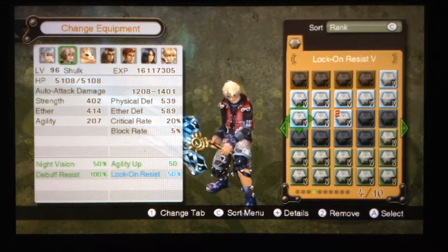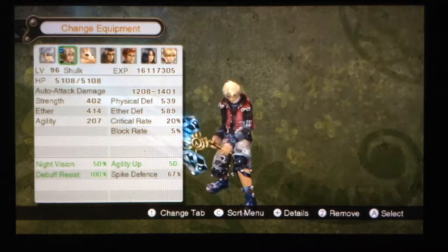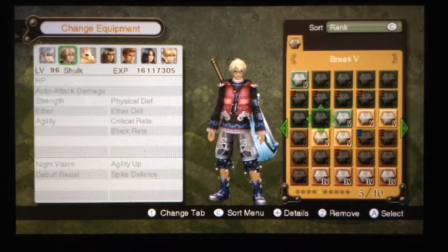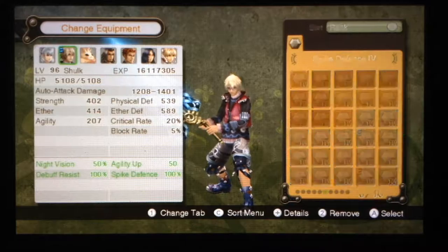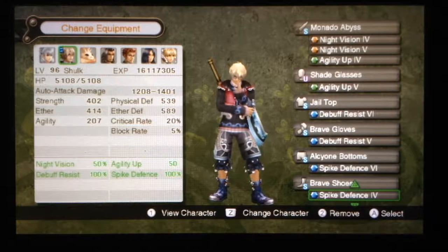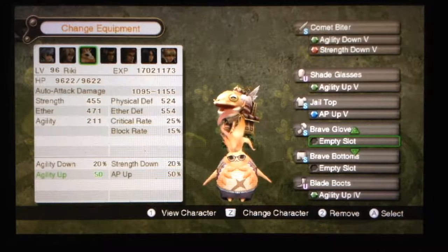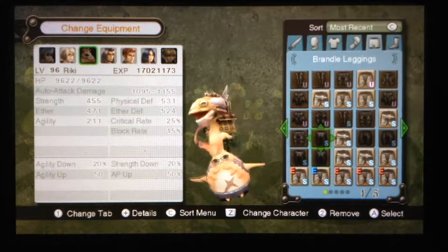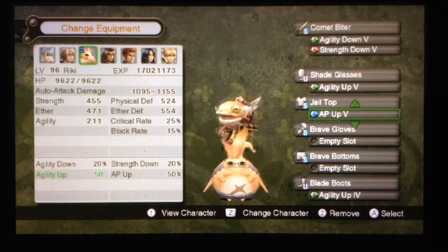And you need Spike Defense. Let's get you Spike Defense 6 first. I'm sorry I'm doing this right now, but I figured we might as well do this for the easiest one. Though, the hardest guy can spawn in the same place as the easiest one, but he only spawns during a blizzard, so you have to hope that a blizzard doesn't kick up while you're fighting him. Get rid of your Topple Resist — you don't need Topple Resist, Riki. Brave equipment is kind of outdated, now that I think about it. Yeah, I'll leave it, I don't really care.